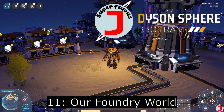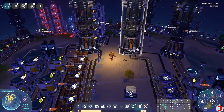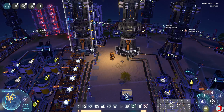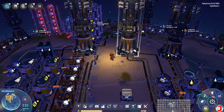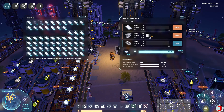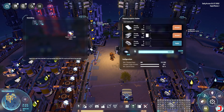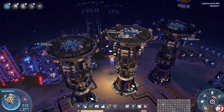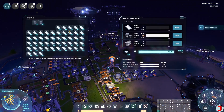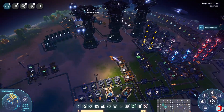Hey everybody, Superfluous Jay here playing more Dyson Sphere Program. Today we are out here in the horse's navel with a whole bunch of titanium that I just brought back, and I'm going to stuff it into these logistic towers - all the titanium I can get. I forgot to cap this one, so I'm going to cap steel and cap this one too so we don't waste a bunch of titanium making titanium alloy that we don't want. The rest of the titanium goes in this tower here as a supply and when it's needed it will get picked up.